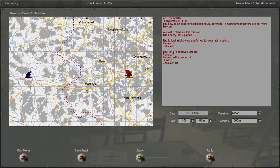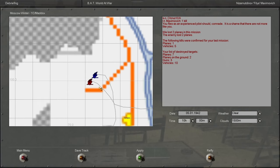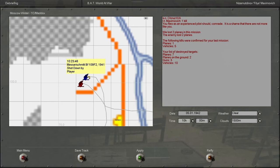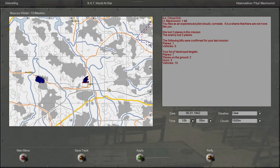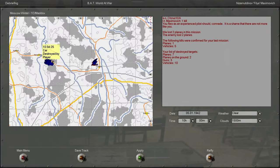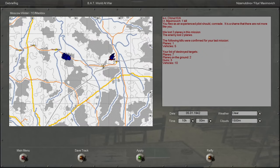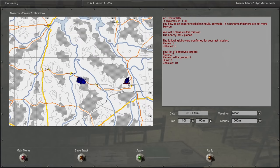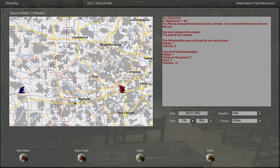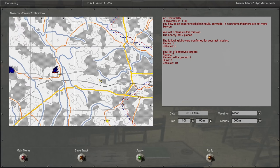So we lost two planes, the enemy lost two planes. Kapitan Schmutt was shot down over that airfield while we were surprise attacking it. I got credit for a 109 F2 kill with the rockets. I'm not sure where the other enemy plane was that got taken down - I'm guessing it's the other one I rocketed but didn't blow up. Lots of cars. Yeah, it's a pretty routine ground attack mission on a supply column. Shame we lost our captain, but that's just the way things go.